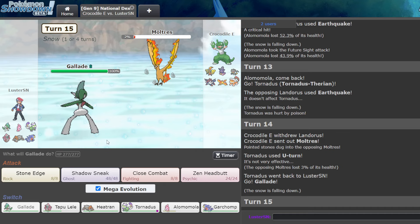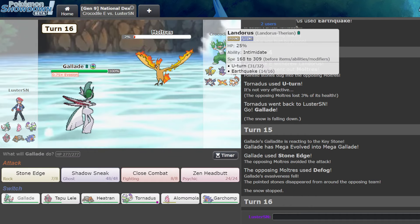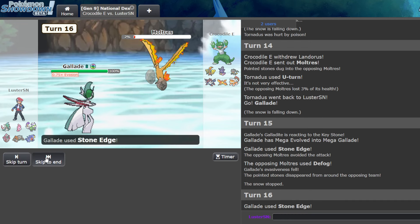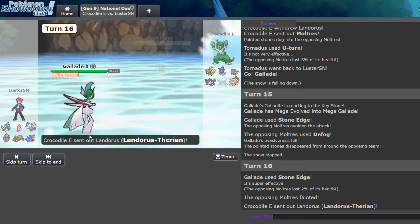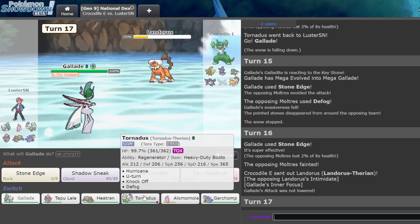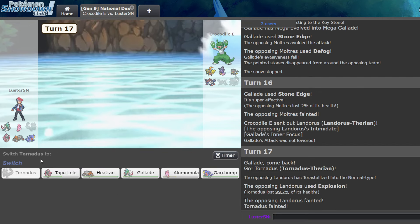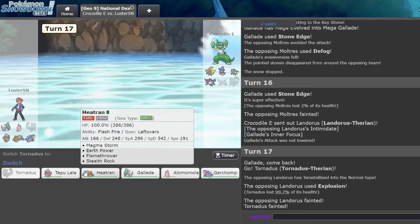I could click Close Combat, but this is what we're doing instead. Okay — we hit it. I could have just not done a stupid play there, but I wanted to Stone Edge Moltres and we got to, so it worked. Let's just go Tornadus. We do a little bit of throwing for content — normally I don't, but I really wanted to Stone Edge Moltres this game.